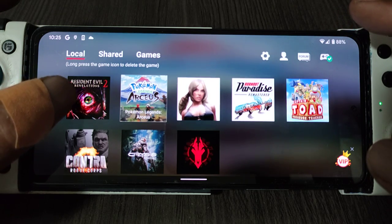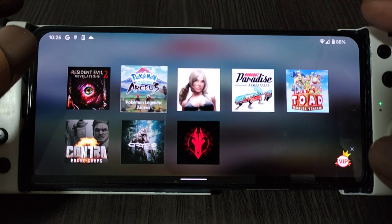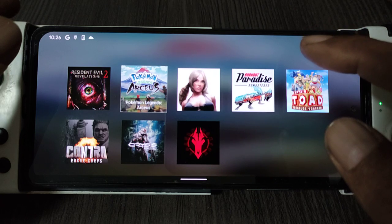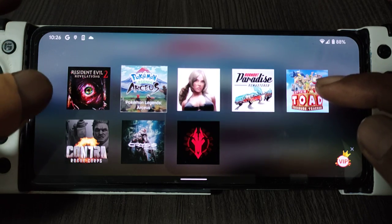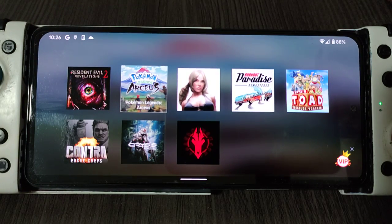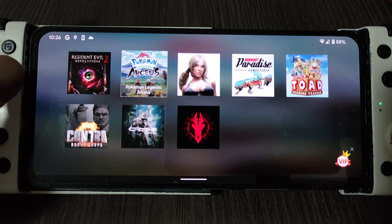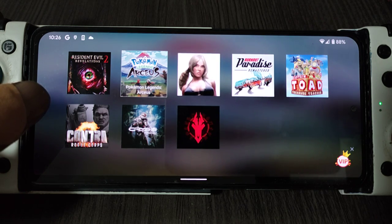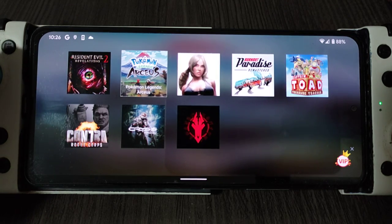Resident Evil Revelations — still the same, still crashing. Blade of Time — not booting. Booting Paradise — booting. Contra — graphic glitch. Crisis — graphic glitch. Darksiders 3 — still got graphic glitch. No improvement. What a shame. So that's it.